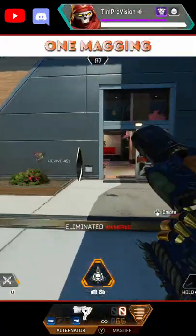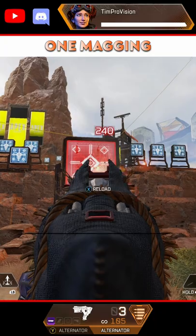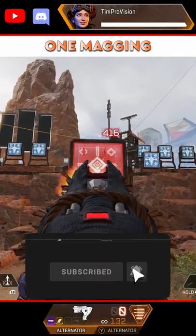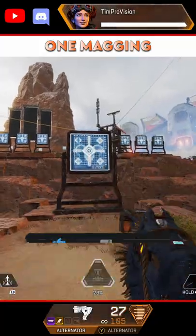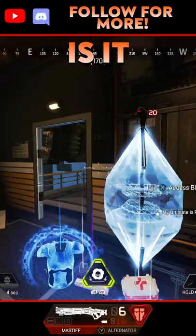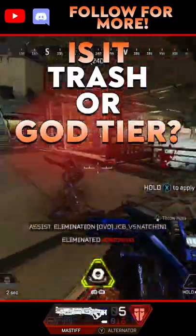The magazine size for the alternator is pretty incredible considering the damage per bullet is also high. The total damage of a base mag is 304, which gives you plenty of headroom for one-magging off spawn and even into the later game. Is the alternator any good now or is it mediocre or maybe trash? Drop a comment down below.